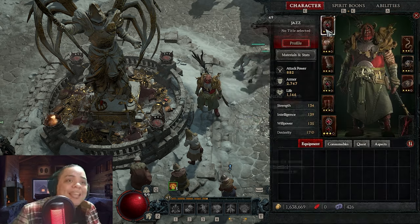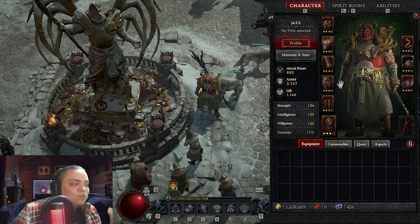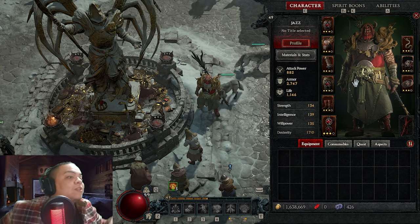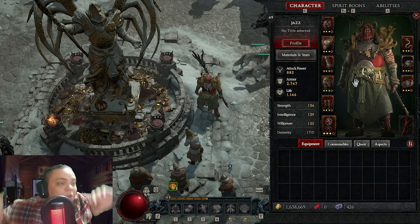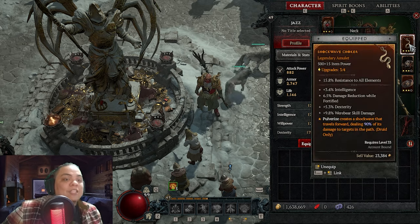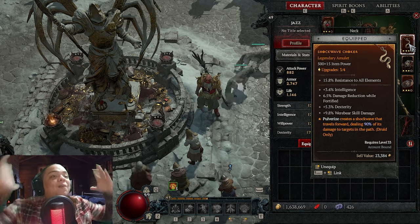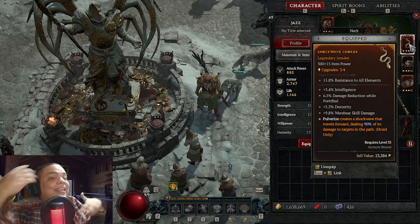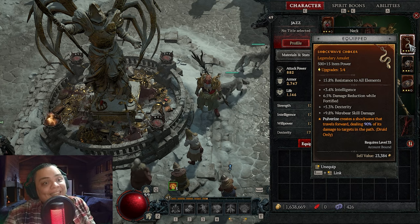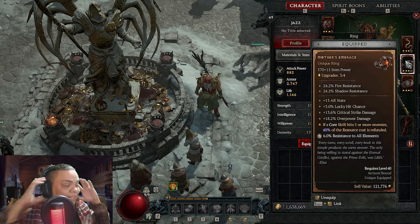In terms of items, I am also using the same items from that video with a couple of changes. I told you in that video I was going to give you only legendary aspects that are on the Codex of Power so you can reliably get the build. But if you get something good on a drop, you can use it. For example, I got the Chalkway aspect on a drop, and this makes Pulverize create a shockwave that travels forward, dealing 90% of its damage to targets in the path. This is a really good legendary for this build.